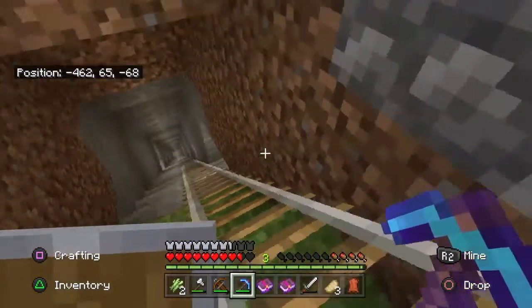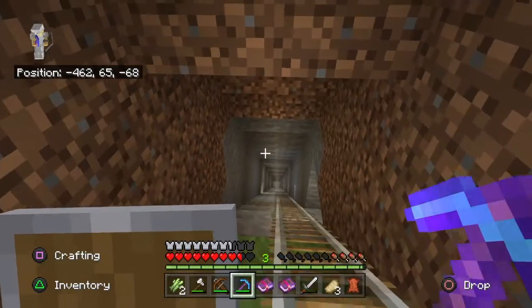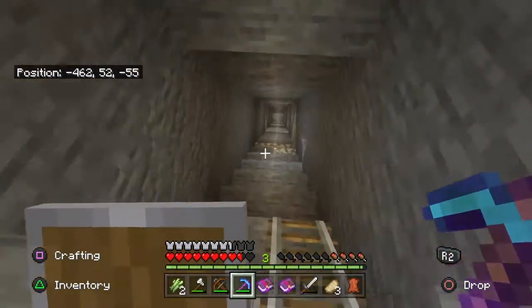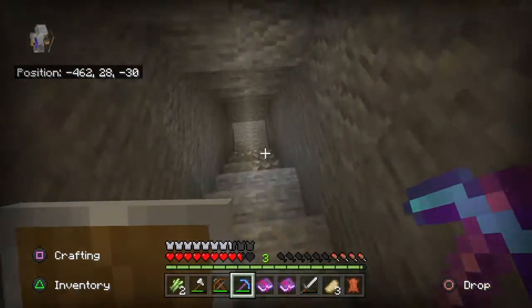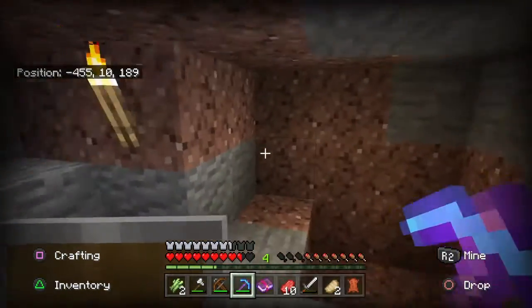I'm taking this enchanted diamond pickaxe and I'm looking for diamonds. We now know our y-level — I think it's the one in the middle, so I think the middle one is our y-coordinate. There are some diamonds here and I can mine to the side — there are diamonds right here too!